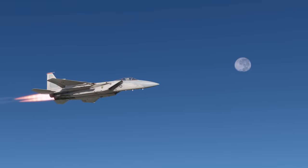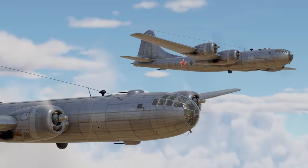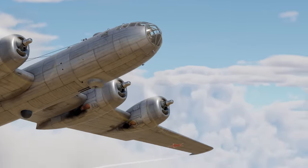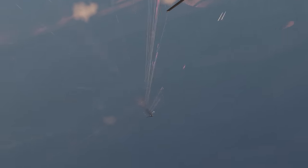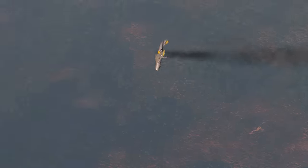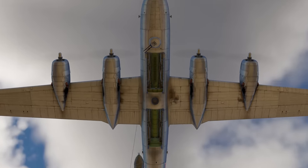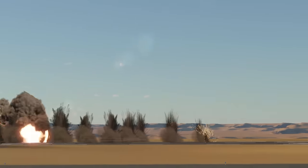Before planes with rapid climb rates and air-to-air missiles were added to the game, bombing an air RB with heavy bombers was actually a reasonably viable strategy. Climbing to low earth orbit and watching as aircraft below you struggled to even maintain altitude made enemies easy pickings with your 23mm cannons. With four turrets of fours, you were able to take out all the enemy bases and the airfield without having the need to return to base to collect more bombs.